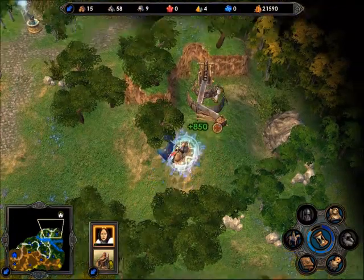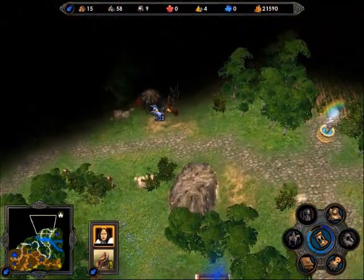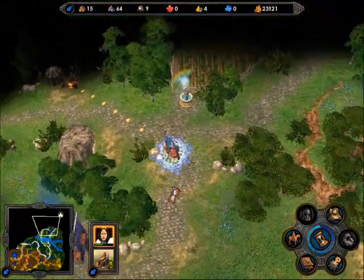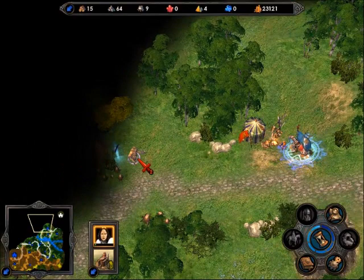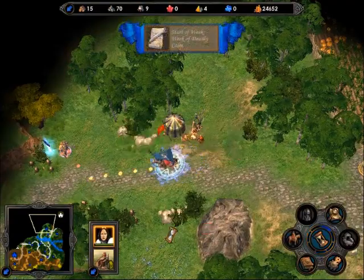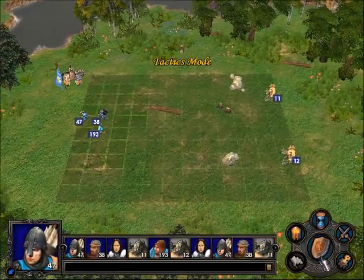Another ore pit, which is completely useless because I don't need any more since I've already got the building. Another Mercenary Camp — odd. Let's go. That's a Shield of Crystal Ice. Another week of Deadly Camp — brilliant.